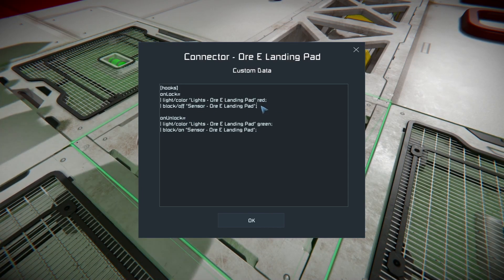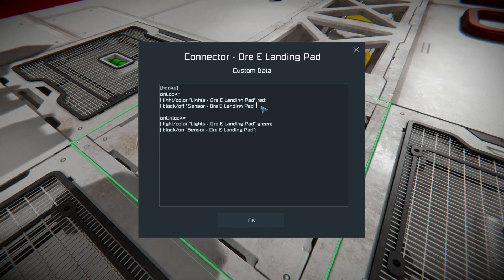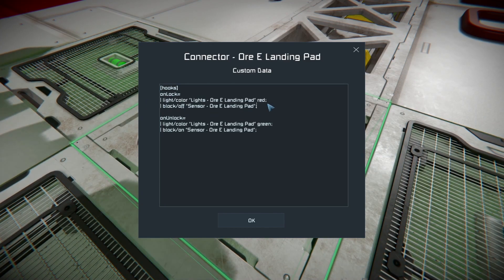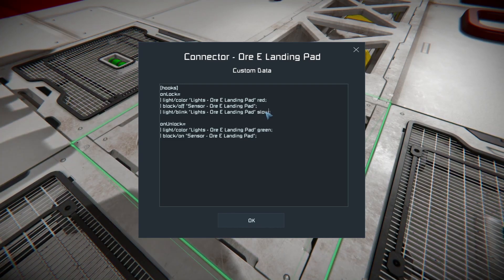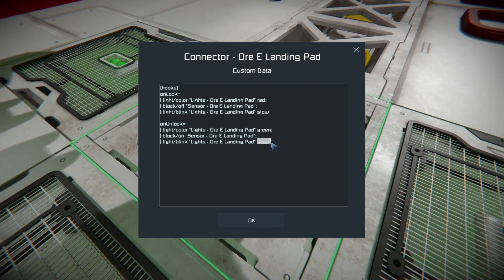You'll also notice in the other pad we had a change in blinking speed. When you're coming in for landing, you want it to be really obvious that there's a ship coming in — a fast blink makes sense. But once it's docked, we can set it to a slow blink just so we know there's a ship there without being very distracting to the player. So we can copy most of this command — this is where the benefit of Mother comes in and you don't have to write a lot of text. We're going to blink those lights slow when it's docked. And when we unlock, we're going to set that blink back to medium, consistent with our sensor.